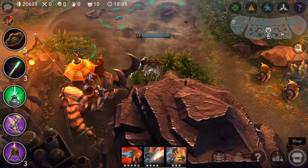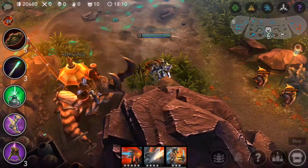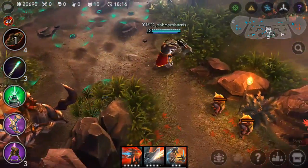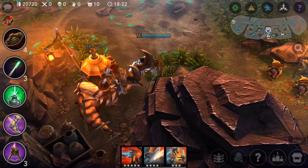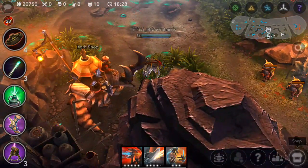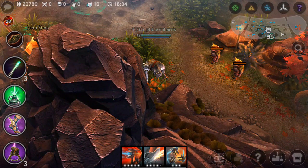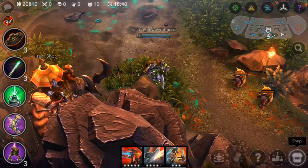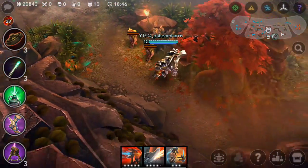For offensive ward placement near the enemy shop: most people, when they're in the enemy jungle, like to place wards right here in the open. That's a bad move because as soon as they come to buy something, they'll see the ward and back off — that's a waste of 50 gold. What you want to do instead, same as you'd do defensively in your own shop brush, place one right here behind the rock. You get vision of their shop bush and also vision of their backs, so it's good to see people running around this way.